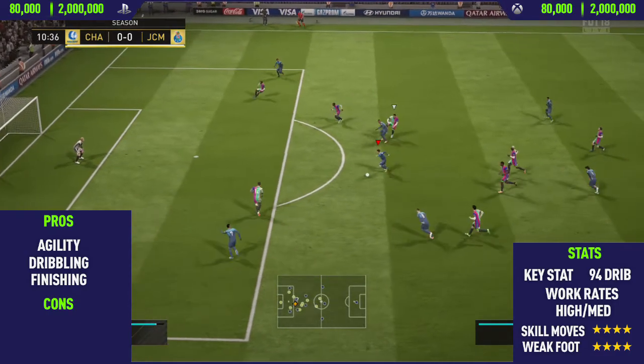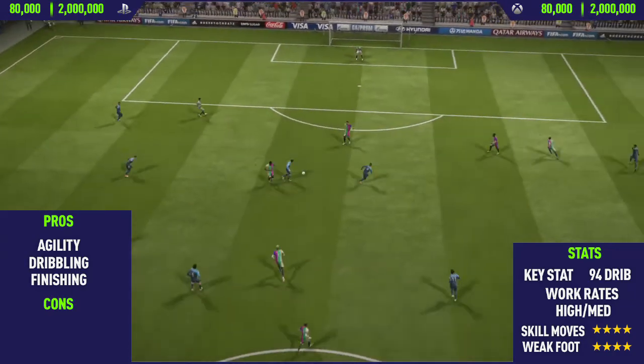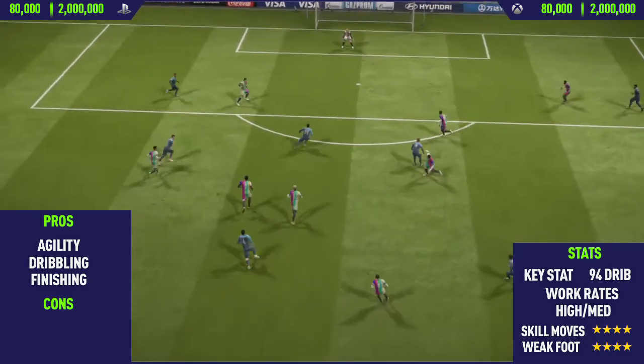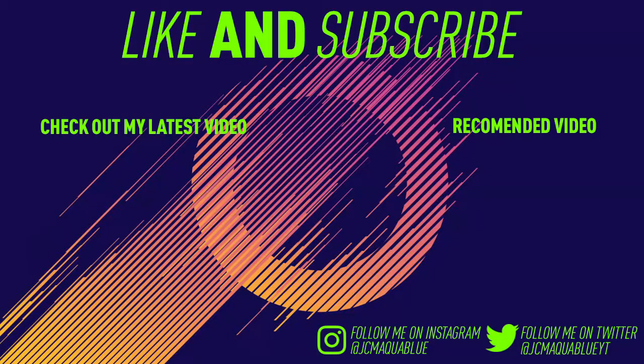For the final goal we get a really nice skill goal — do the Berber spin past one, do a roulette past another, spin inside, and look at that touch: the touch inside, the acceleration to run onto it, and then the finish is absolutely perfect from Hazard. This has been the review — if you enjoyed it, don't forget to leave a like and subscribe. Thanks for watching and see you next time.